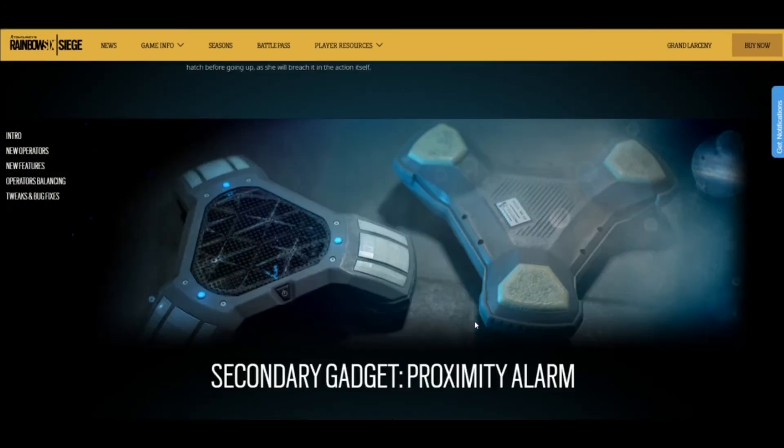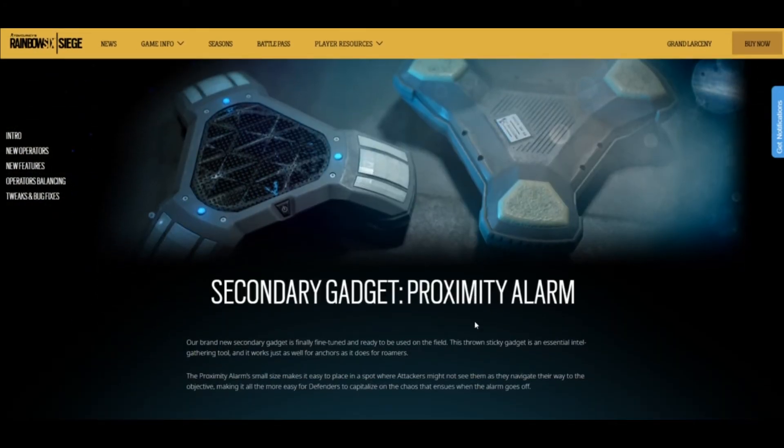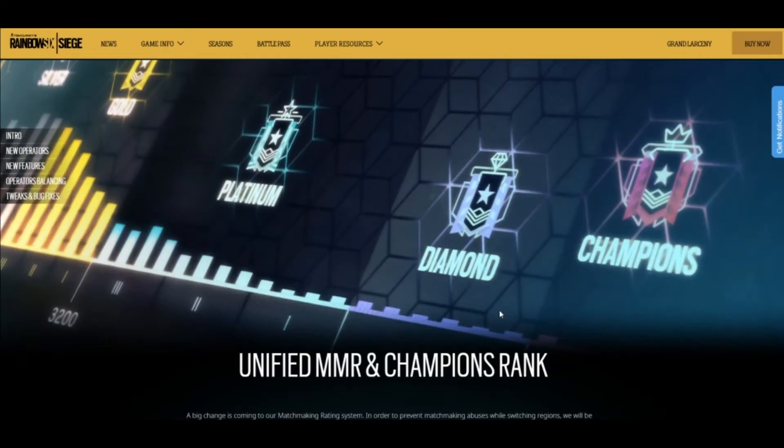Moving on — the new secondary gadget for defenders is the proximity alarm. Basically you throw this on the wall and whatever's in its sight — when an attacker gets in its sight, it's going to go off. It's going to be similar to how Bandit works with the metal detectors, where they always go off when you walk through. Except you can put it anywhere, not just by open areas. It's going to be annoying — let's see how it turns out.